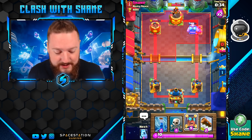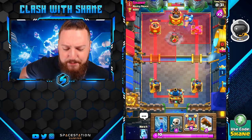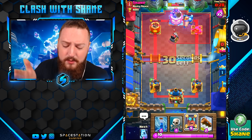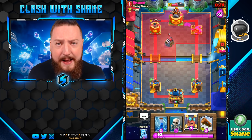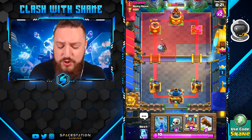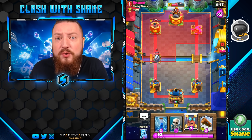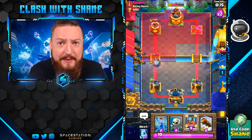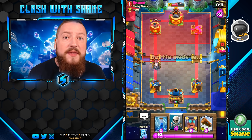You might be thinking: is Sparky a hard counter? Well, no, because number one they only get zapped when they attack, and number two Sparky has range and typically stays outside of the radius. Even if it were in the range, it still doesn't get zapped until attacking. So Sparky is not hard countered at all by the Electro Giant.